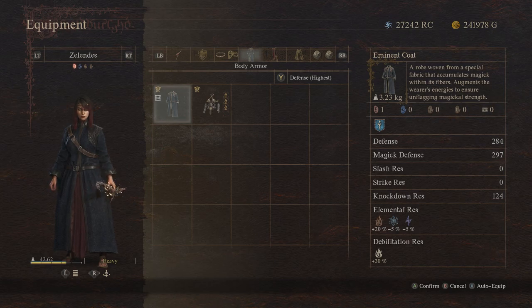It says it augments awareness energies to ensure unflagging magical strength. I don't know exactly what that means. I tried equipping and unequipping to see if anything changes, and I didn't see anything that really changed. So if you guys know what this really does, let me know — that would be cool.